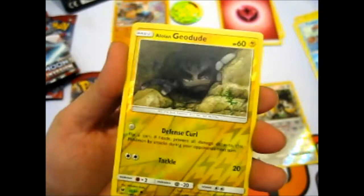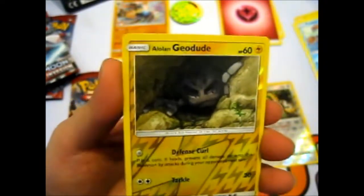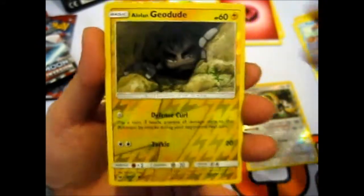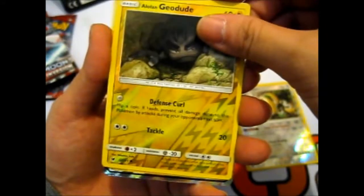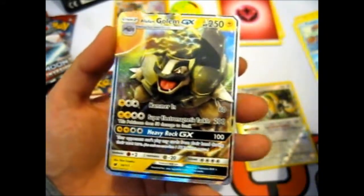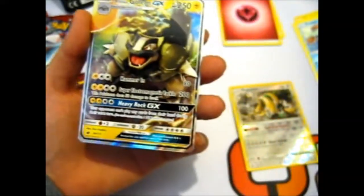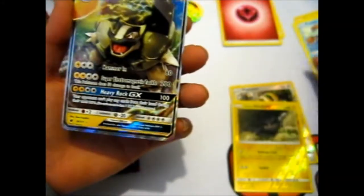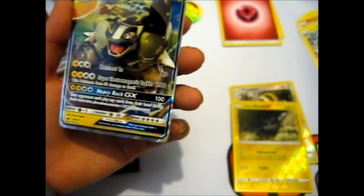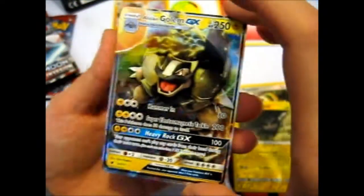It just reminds me of the scene in Beauty and the Beast — 'come into the light.' It's like it's just lurking in the shadows there. And our rare is — ooh! Awesome! We got the Alolan Golem GX! So we got the full evolution chain there — we got the Geodude, the Graveler, and the Golem.